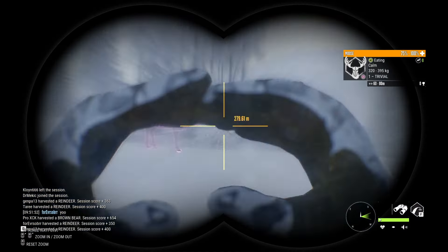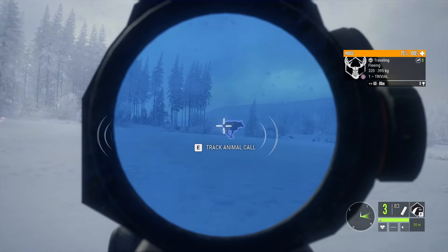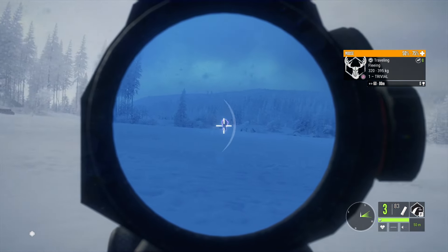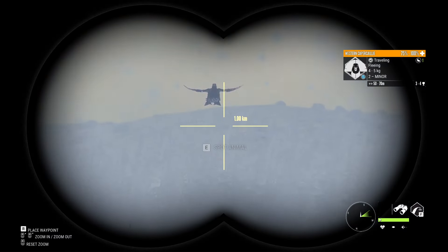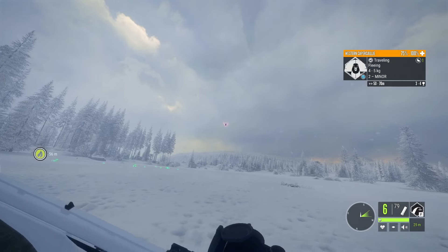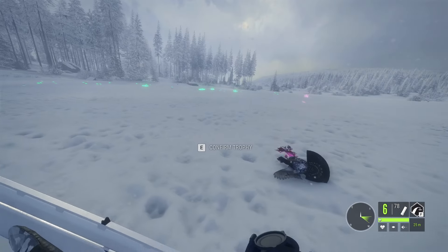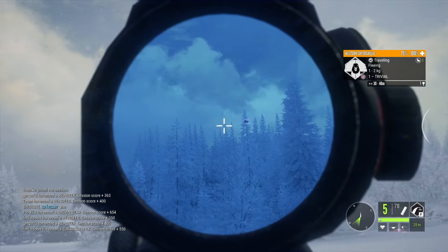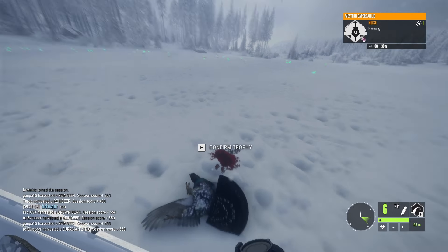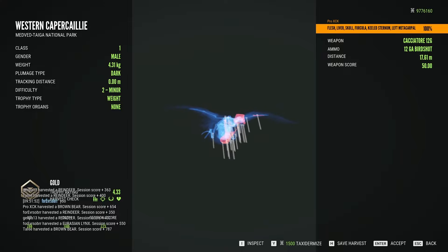Let's drop the moose first. Can we hit the heart? Not a hard shot. She's going down. Now what is the capercaillie going to do? He's flying this way — the worst decision he could have taken. Is it a diamond? Another capercaillie, a female. Now let's see the score of this male. It's only 4.33 gold — we destroyed it. Look at all the hits.